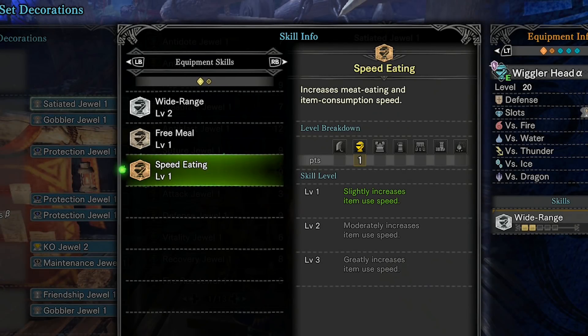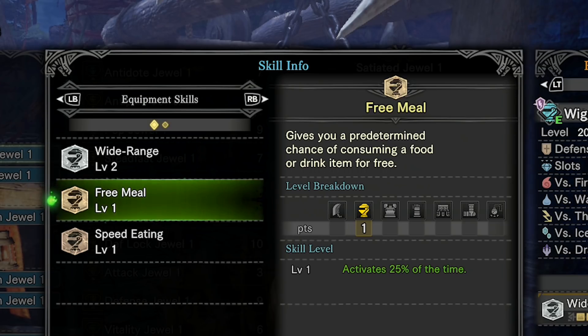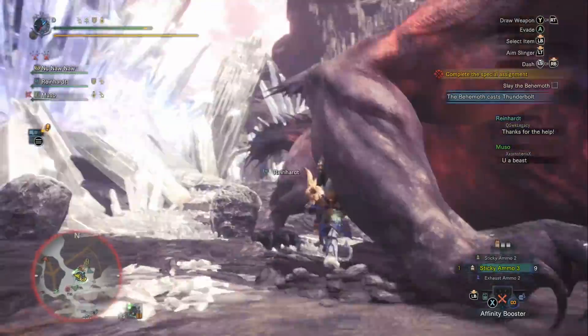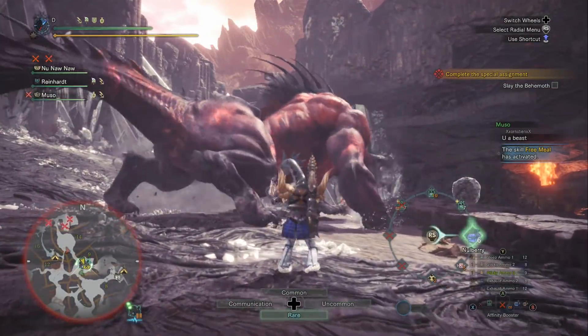I really recommend bringing Speed Eating up to level two at least. You could bring it to level three but I think that's a little inefficient. Level two is already so good that you should take that third level slot and instead build the Free Meal skill. Having Free Meal means you don't have to return to camp as often for consumables, and it saves on resources if you're playing support repeatedly. Speed Eating level two will also let you get through eating animations faster.